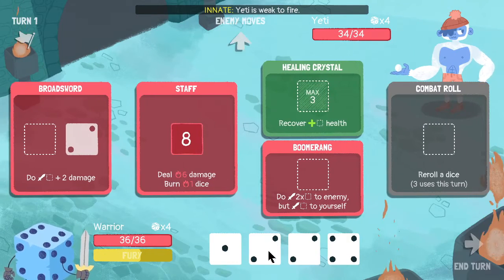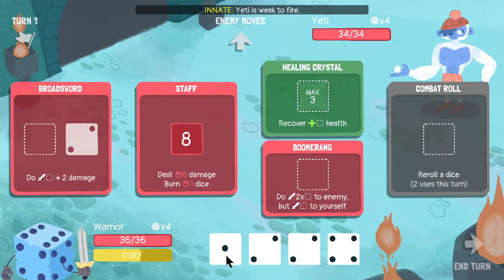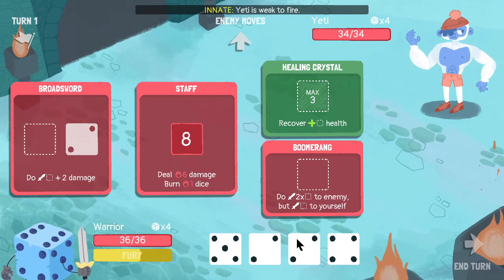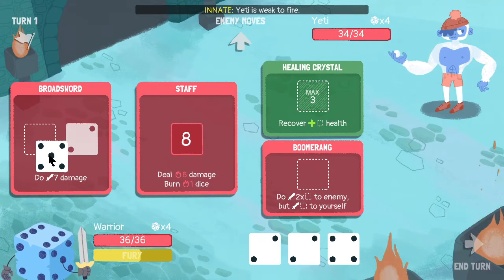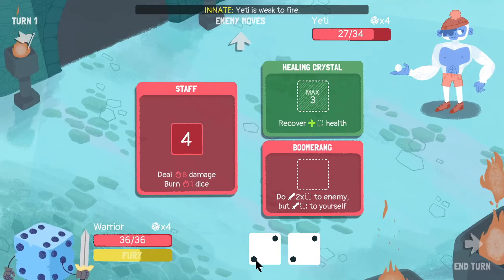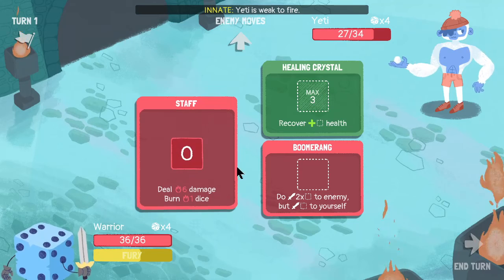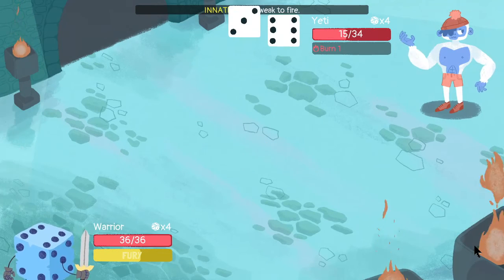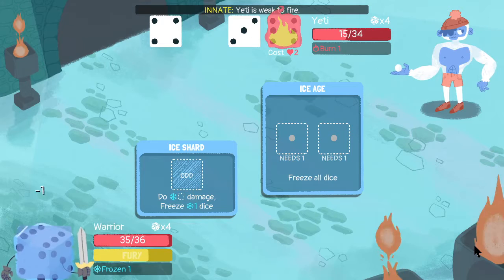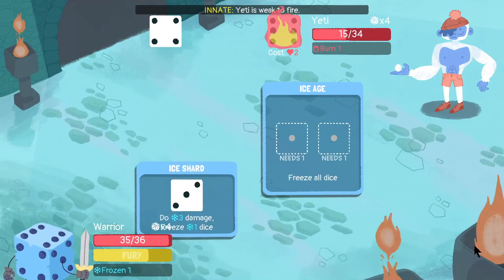I don't need to heal — I'm at full HP. Let's just go ahead and go for the staff. All in on the staff. That's pretty good. I can't read any of that because it's all light text on a light background. Oh well — I don't know what it did. I don't know what they're doing at all, they're hitting me for things. Oh, he froze me — well, that sucks. Three, four ones. Oh boy.